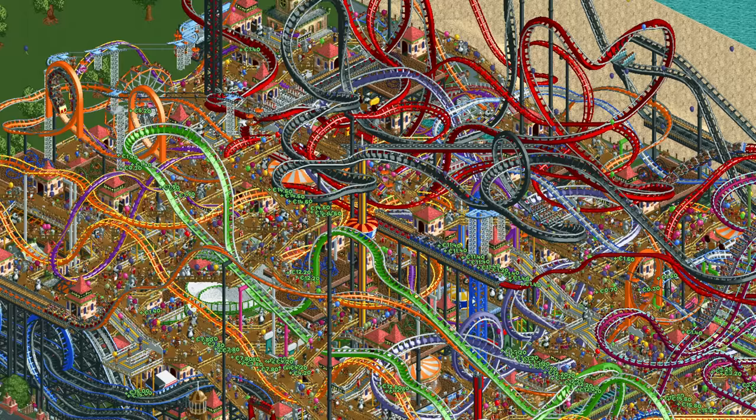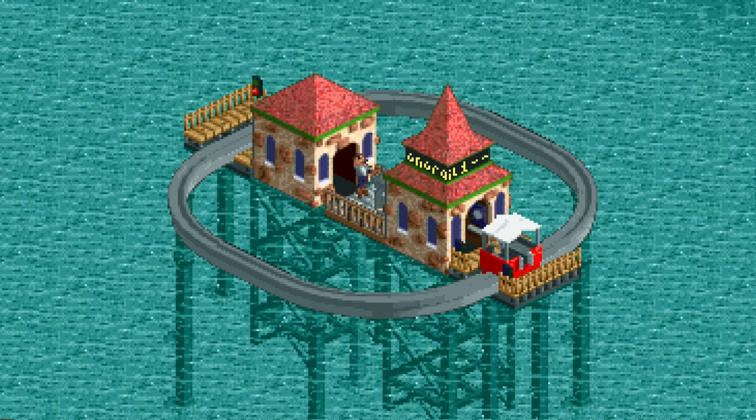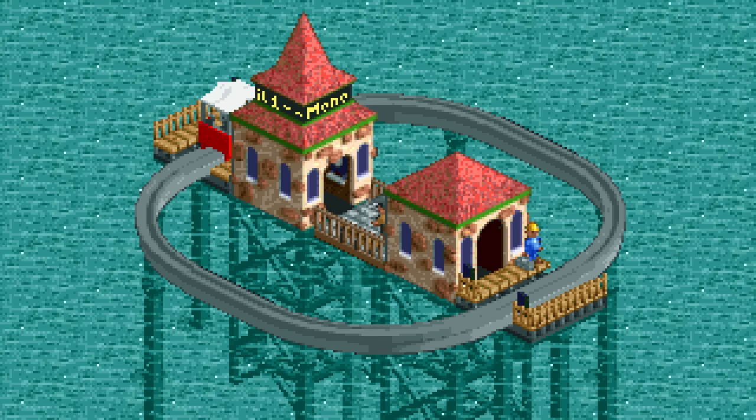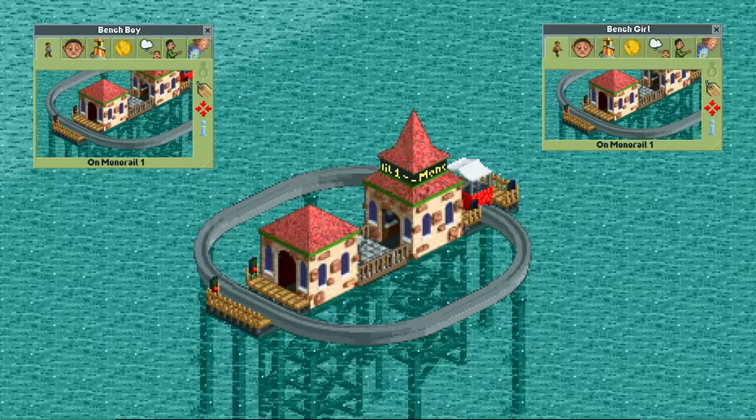Because I'm a crazy scientist, this park also has a little social experiment running. Out here on the ocean we have two guests who are trapped on one path tile with nothing to entertain them but a monorail playing candy-style and an elephant. I wanted to see how long it takes them to go insane from this, but they are strong. Benchboy and Benchgirl have ridden the monorail over a thousand times and while they are very tired, they are unfortunately still sane.